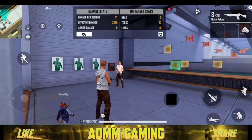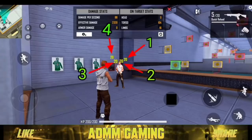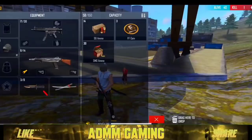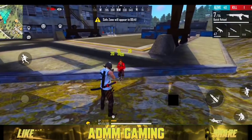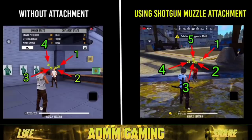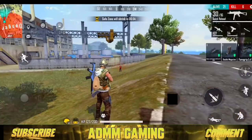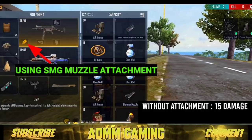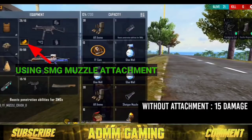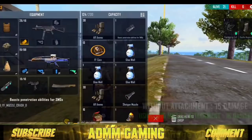You can use the shotgun. This is a place where you can use a shotgun muscle. If you use a shotgun muscle, you can use 10 bullets. If you use an extra hormone, you can use a shotgun muscle. The same thing is SMG muscle. If you use a shotgun muscle, you can increase damage and save damage. If you use enough shots, you can shoot.